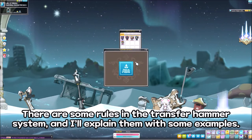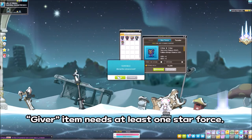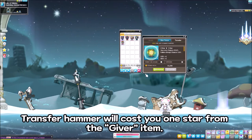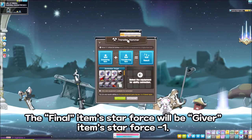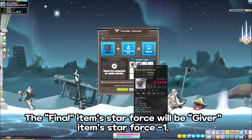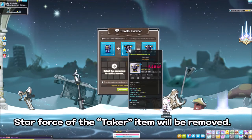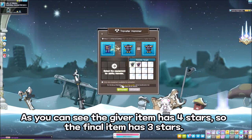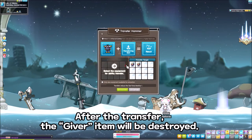There are some rules in the transfer hammer system and I explain them with some examples. The giver item needs at least 1 star force. Transfer hammer will cost you 1 star from the giver item, so the final item's star force will be the giver item's star force minus 1. As you can see, the giver item has 4 stars, so the final item has 3 stars. After the transfer, the giver item will be destroyed.